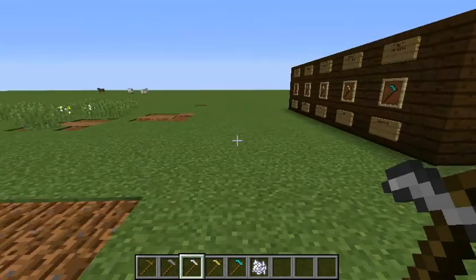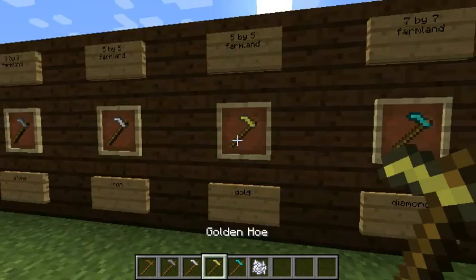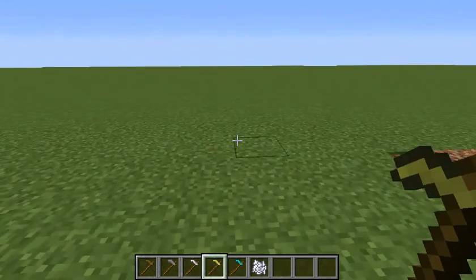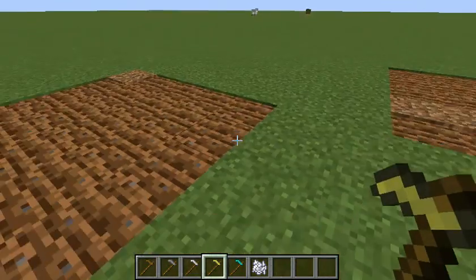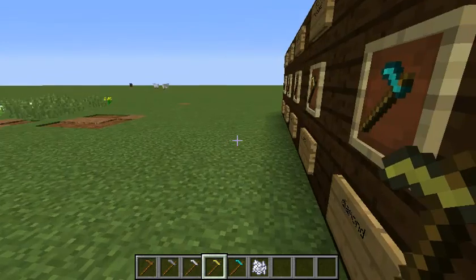The golden hoe does the exact same as the iron one — a five-by-five area of farmland. Let me show you — see, it's the same. Now for the best one in the mod...